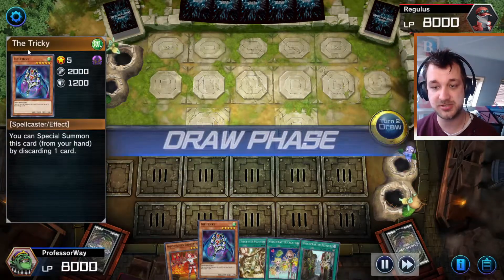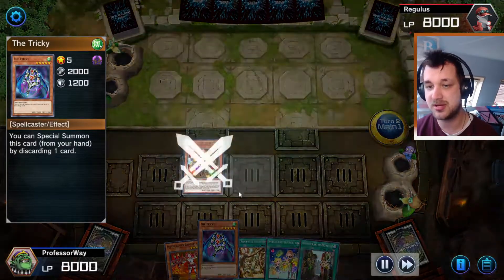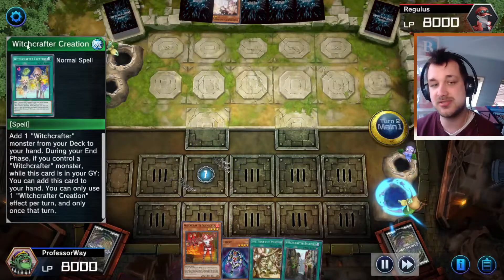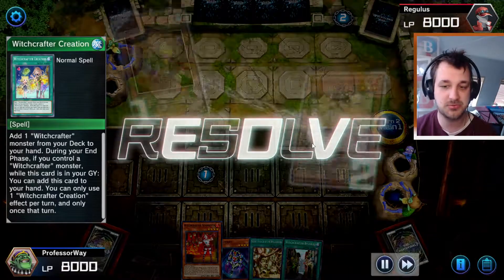You can already see I got the Tricky right now. It's a special summoning card by discarding another one. So if I just use that one and discard a Witchcrafter Creation or whatever, it doesn't matter, because we're going to get it back into our hand anyways.